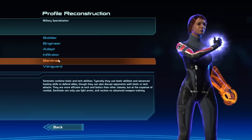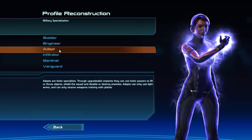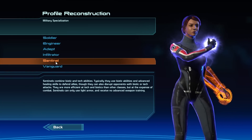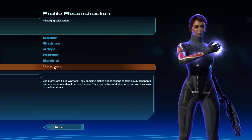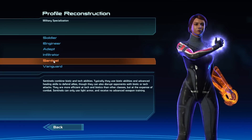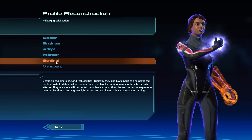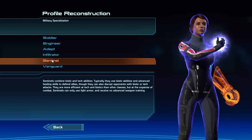Now for class — Soldier is just the boring default one. Vanguard is quite cool, I like Vanguard. Sentinels combine tech and biotic abilities. I've done Vanguard, Soldier, and Vanguard before — I've never done Infiltrator, Sentinel, or Engineer. I think I might do a Sentinel playthrough. Yeah, let's do Sentinel — I've never done Sentinel before.